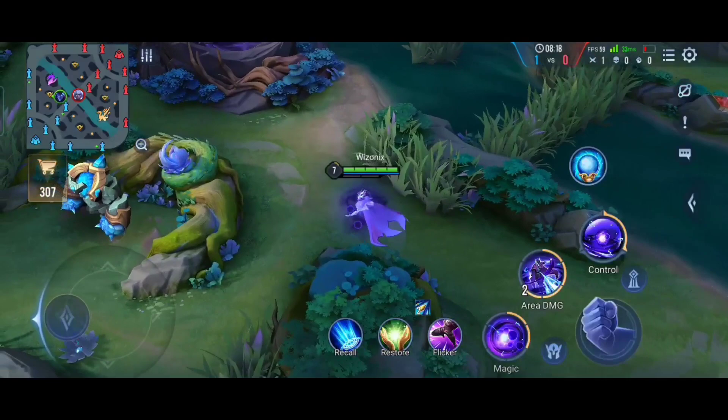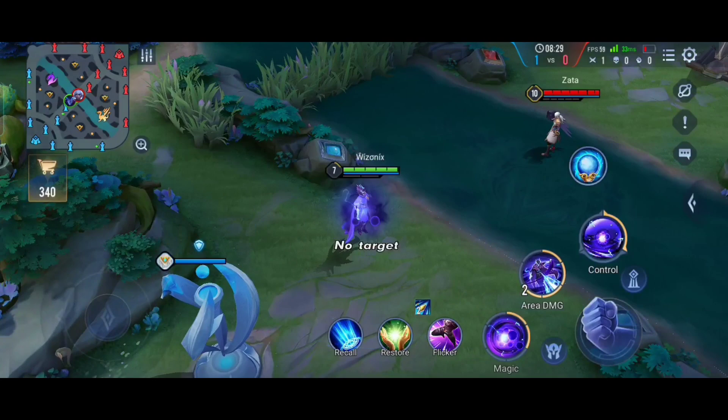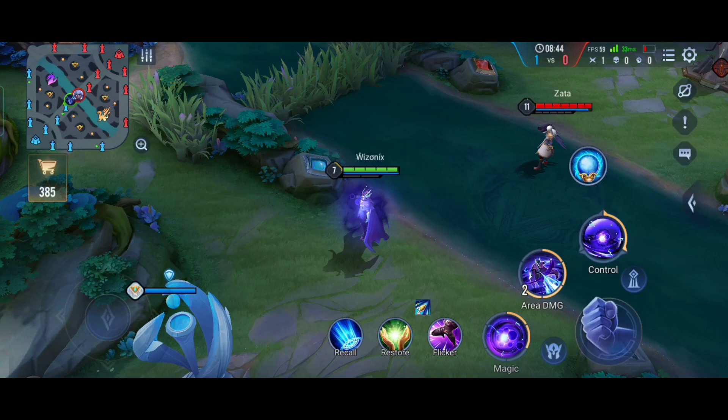For example, if you are inside the jungle you can use your second ability to activate the orb by hitting a target. You cannot activate the orb when there are no enemies within range — it will simply say 'no target.' This second ability is Lorion's core damage-dealing ability, and I'll cover his combos in the advanced tips section.